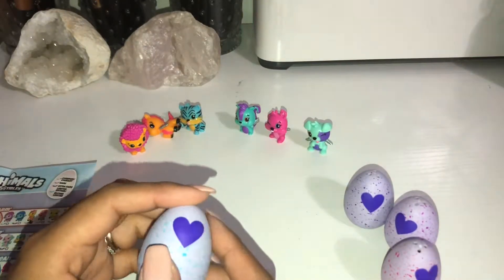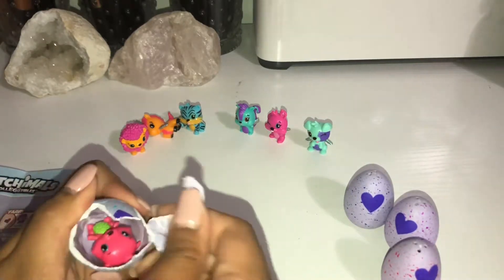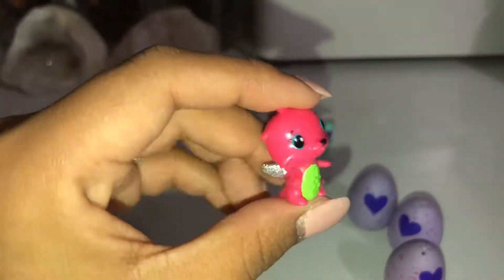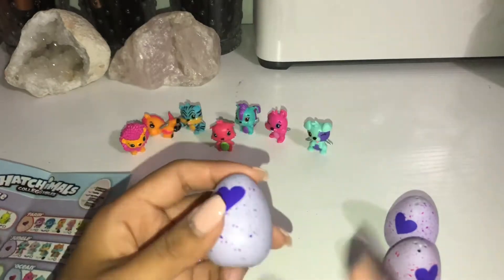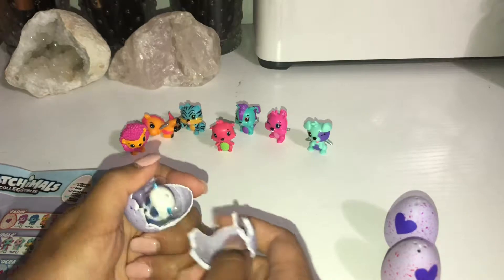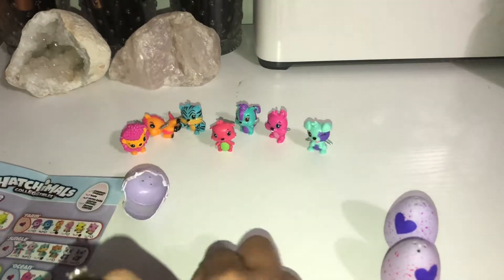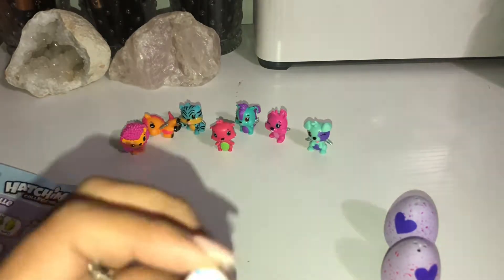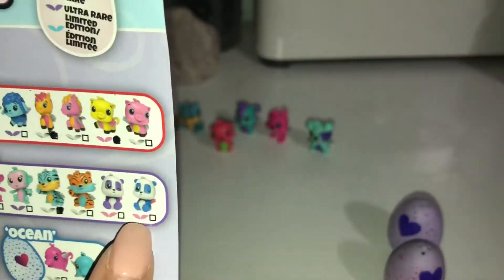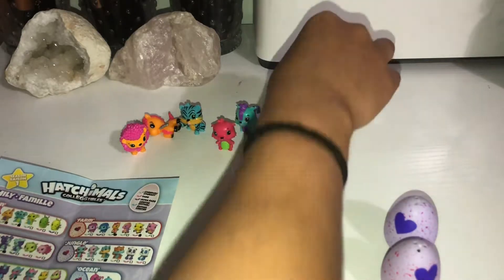So for the river, let's go ahead and open this one. We have one that we have gotten before in a previous video — it's a common. Next, from the jungle — oh, we got a little panda! And the little panda has silver wings. But on the checklist, he's supposed to be an ultra rare — a rare. But he has silver wings, so he's a common but a rare at the same time. Super cute.